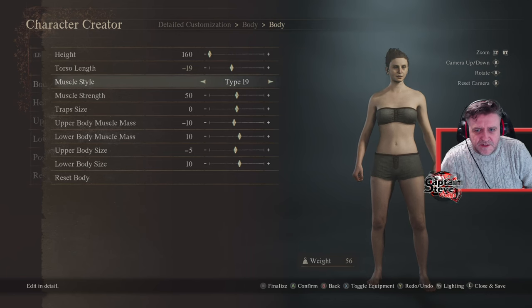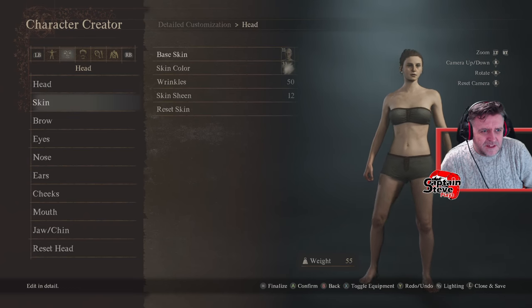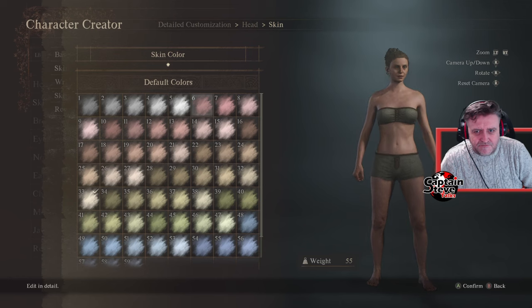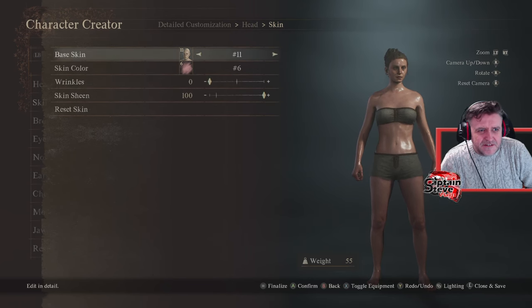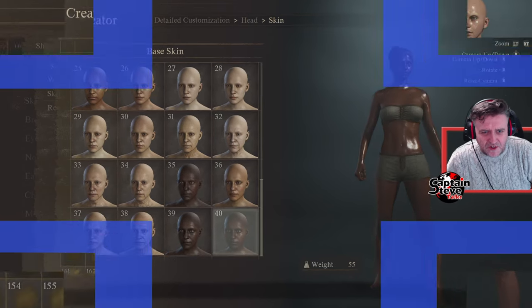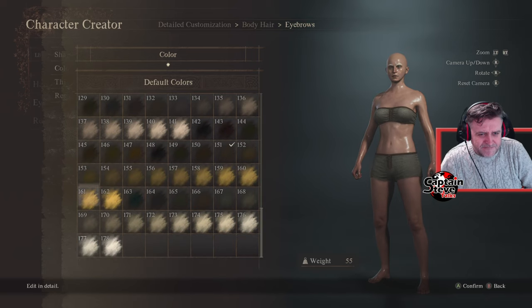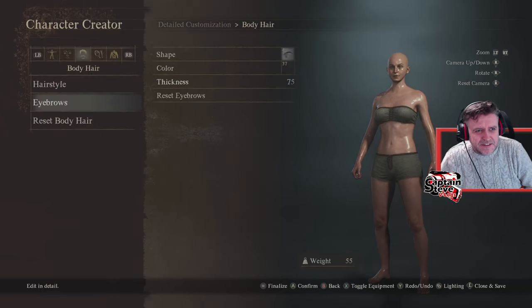Muscle style — I've seen very subtle changes if any. Skin — let's see if we can get the colour I want. It's not as red as I would like. Can I make it super red? You can't make them super red like you could before. Where's super red? They haven't given us enough colours. It's not as good as the original Dragon's Dogma character creator. I hate to say it, but this is actually not as good — not for what I want to do anyway.